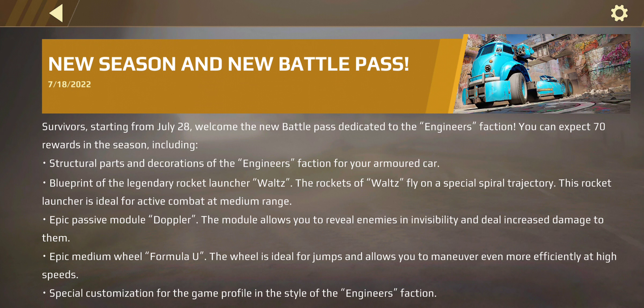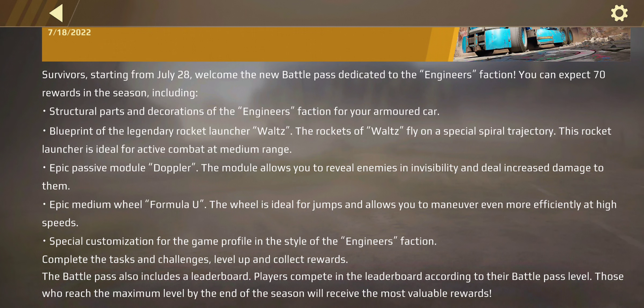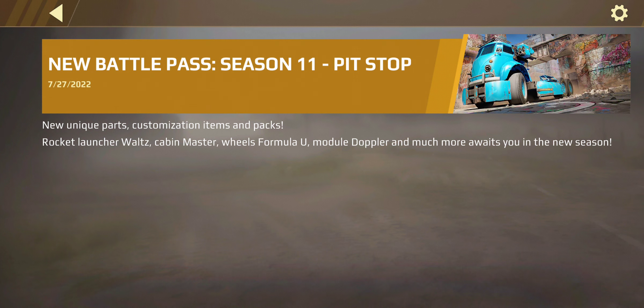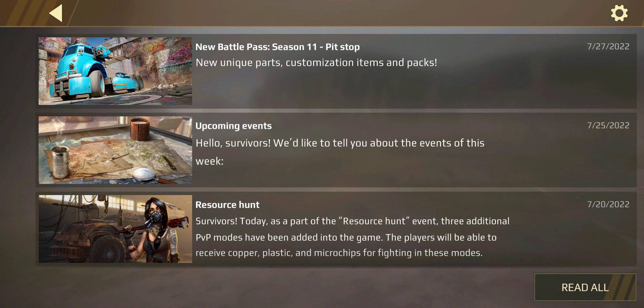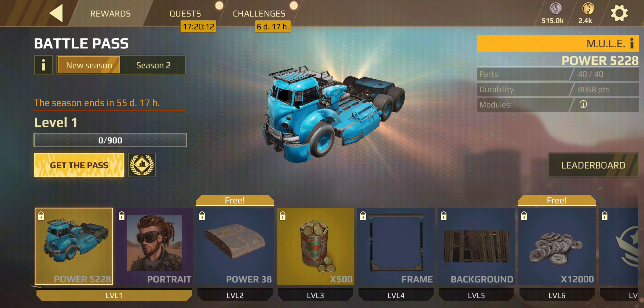So this new battle pass contains parts from the Engineers faction. It has the blueprint for the luxury rocket launcher Waltz, which we'll take a look at, the Doppler, and the Formula wheels. I'll be getting the battle pass later — I won't be getting the stuff in the store.